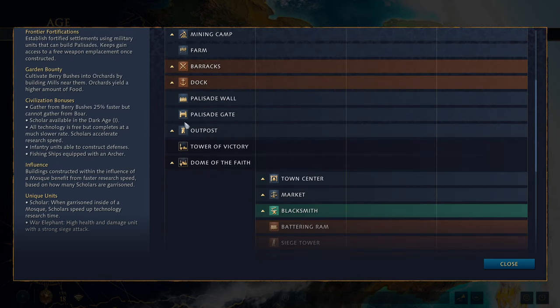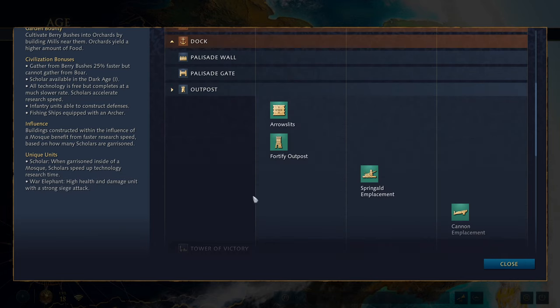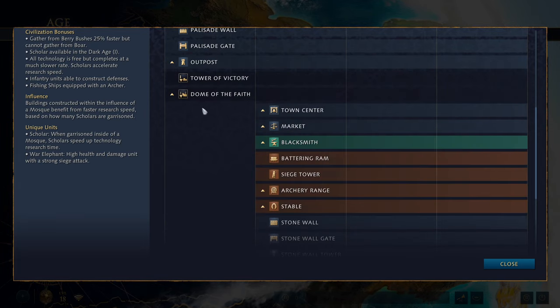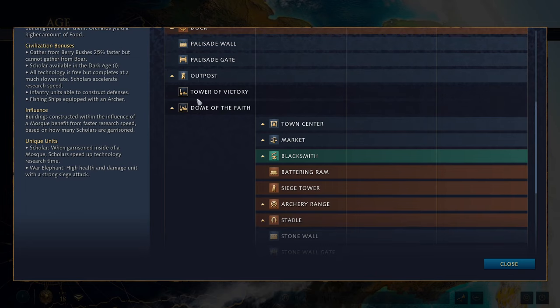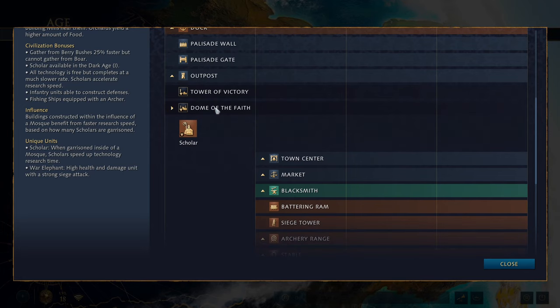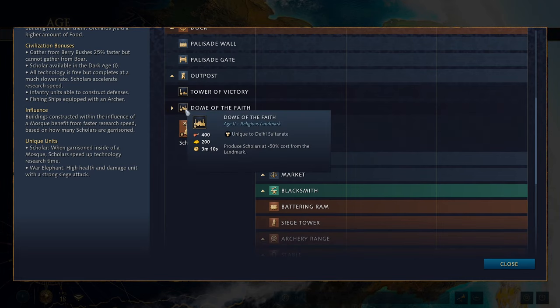You get access to your palisade walls, palisade gate and outpost. The outpost has the usual upgrades: arrow slits, springald emplacement or cannon emplacement, and fortify outpost. For Dark Age landmarks, the first is the Tower of Victory — melee and ranged infantry who move near this landmark permanently gain about 15% attack speed. Then you get the Dome of Faith, which produces scholars at 50% less cost.